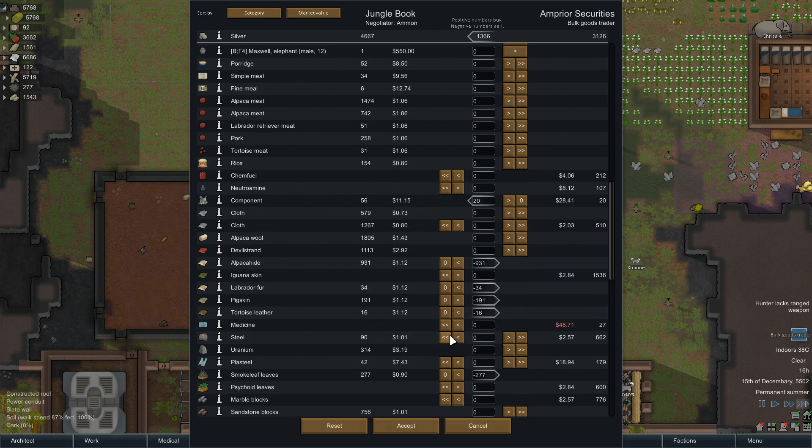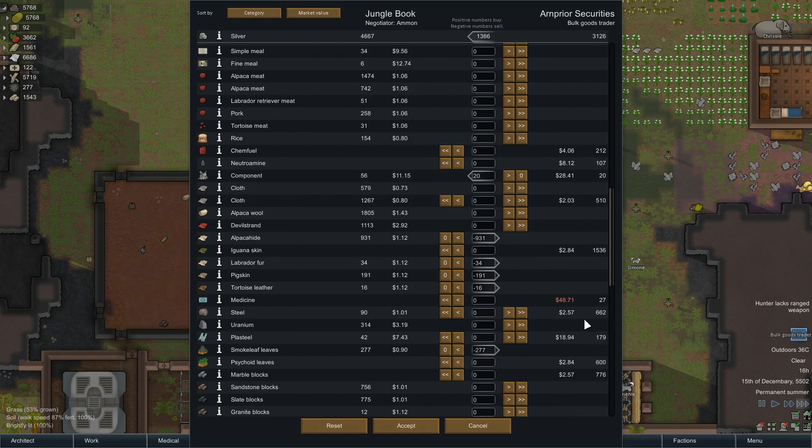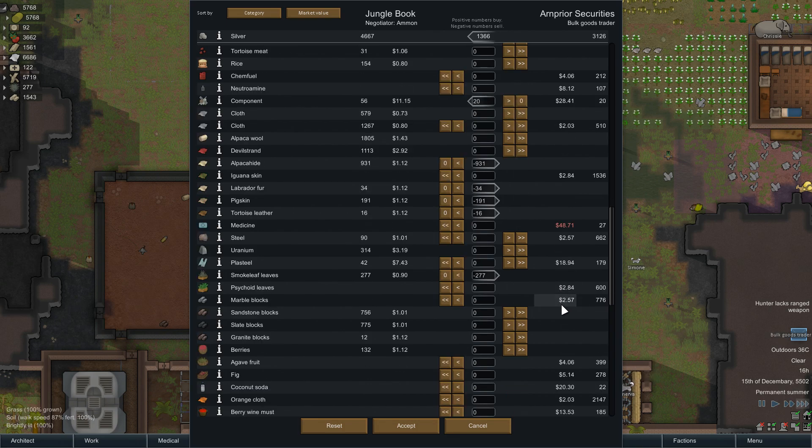We've taken the components and sent over everything else. Medicine here is quite expensive. We could probably take the steel from them - that would put us around about zero after selling everything off. We could do that, or we could take the plasteel and stuff. 179 plasteel - that's a lot of money.